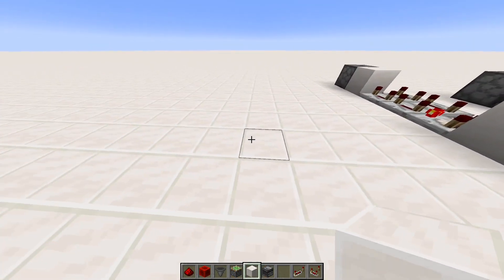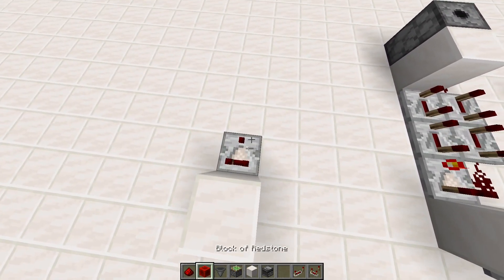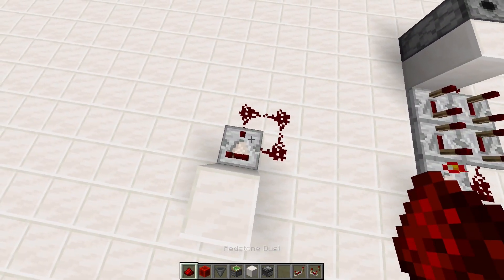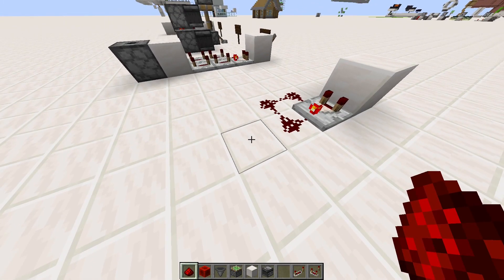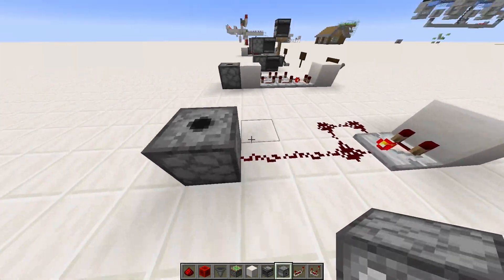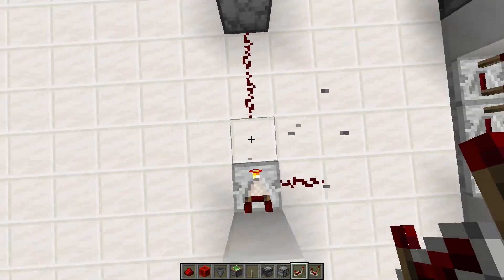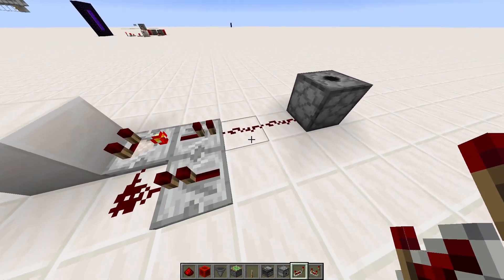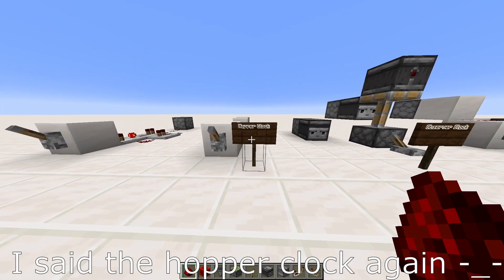To build it is really easy. You need one block there, a comparator, and then three redstone dust. Put the comparator on subtract mode, but whatever you're powering it has to be at least two blocks away from this redstone dust for it to work right. Then we just need a lever there, turn it on, and it should be working. But if you add repeaters like this, it will no longer need to be two blocks away. So that was the hopper clock — the first clock and my favorite clock.